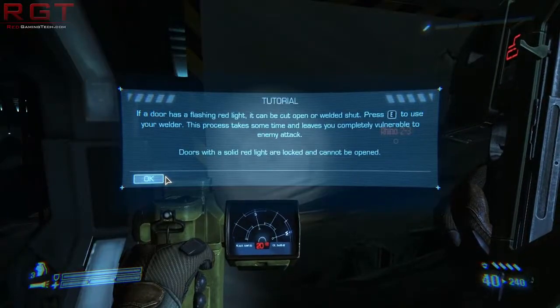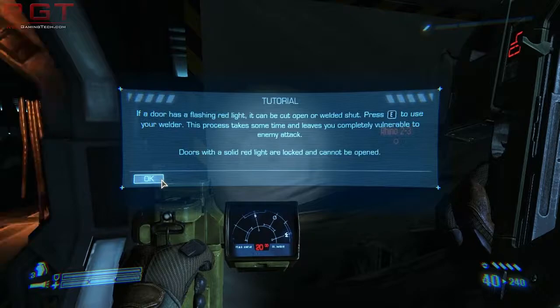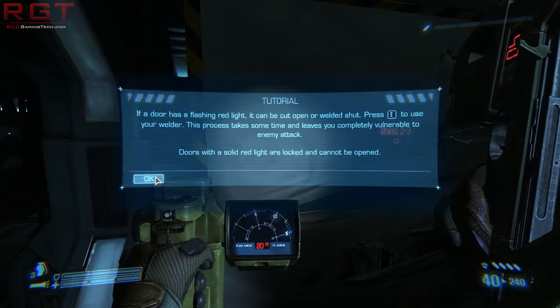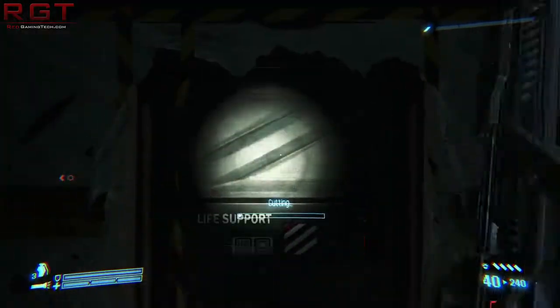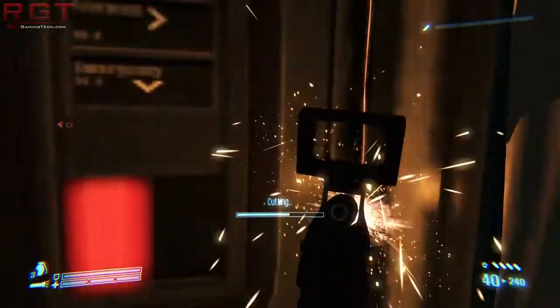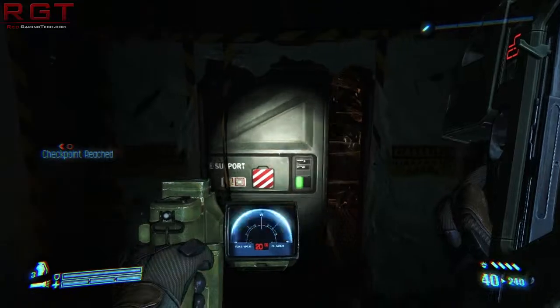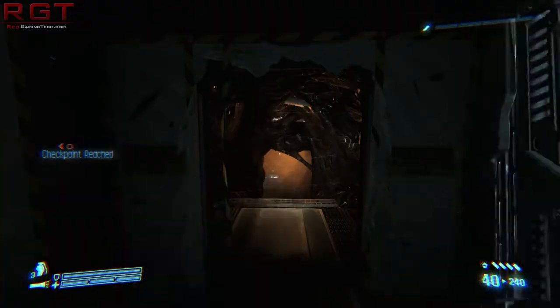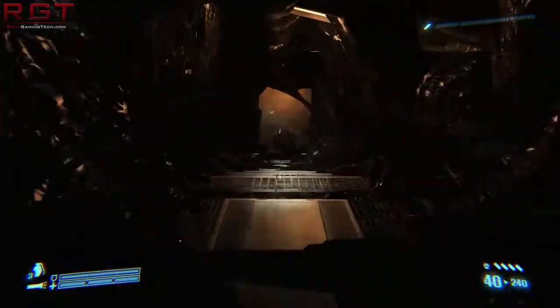If a door is flashing a red light, it can be opened or welded — cut open or welded shut. Press E to use your welder. I quite like that touch, I will be honest. Sticky, viscous fluid. Interesting. I've been to parties that look like this.